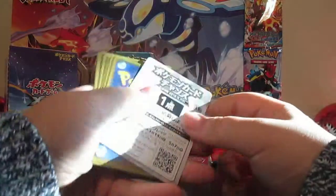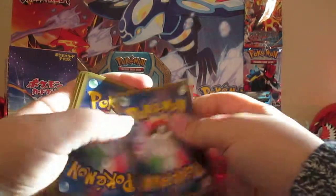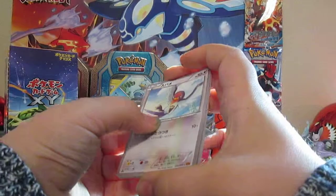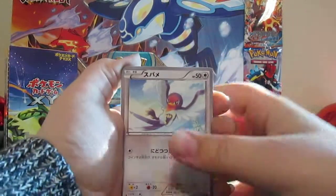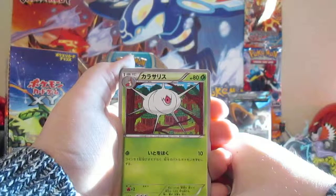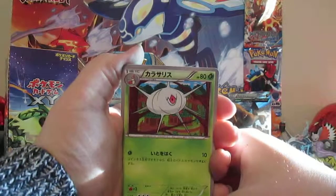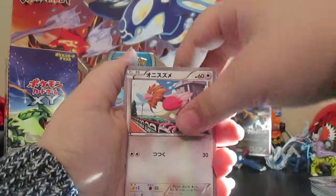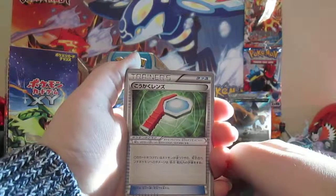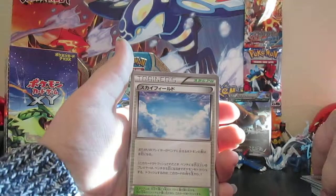Last booster pack of Part 1. Oh sweet — there's that coupon card! I can get myself a shiny Rayquaza EX — that's awesome. I'll definitely be buying another box of these, because this set is so cool. Swellow. I can't remember if that's Silcoon or Cascoon — let me know in the comments, though; I'm pretty sure that's Silcoon. Spearow. I'm pretty sure that's Wide Lens. And our last card is a Skyfield Stadium.